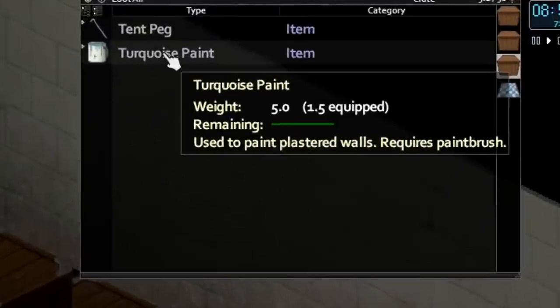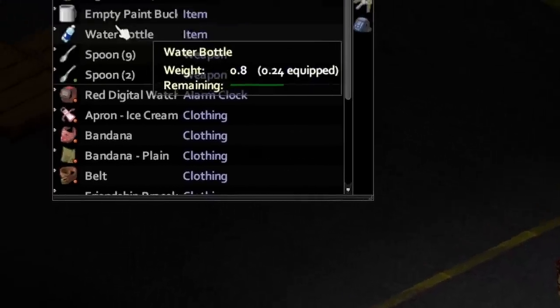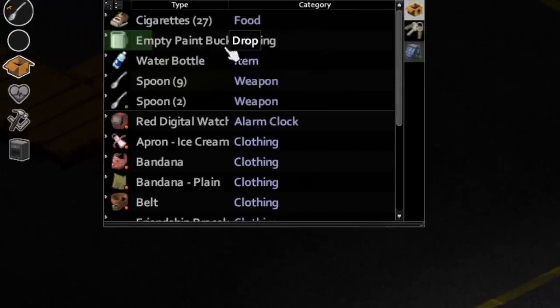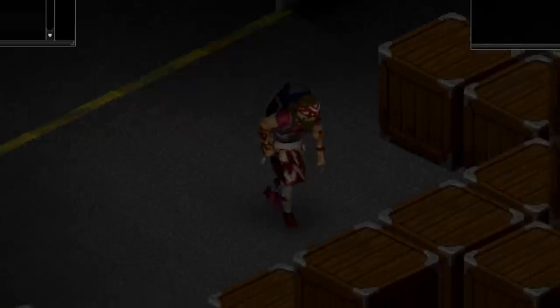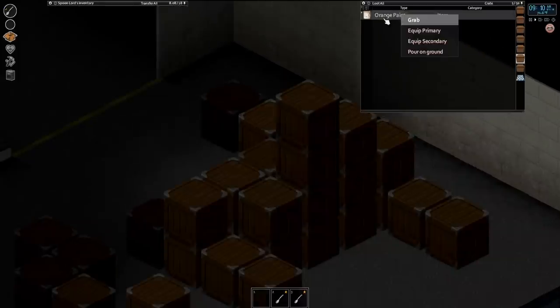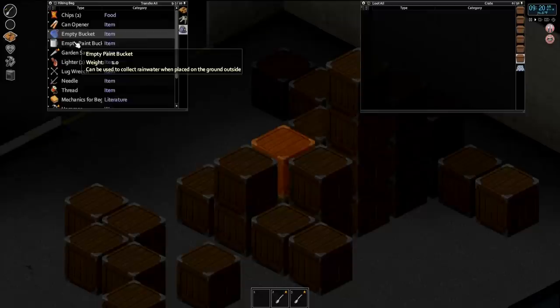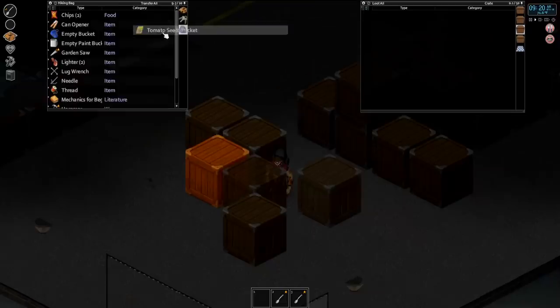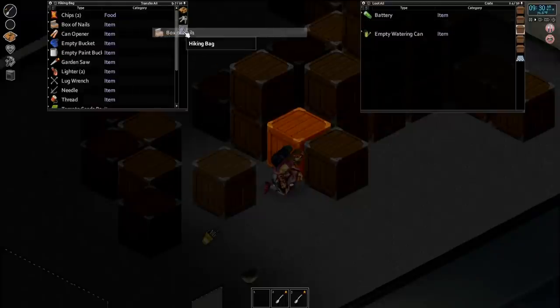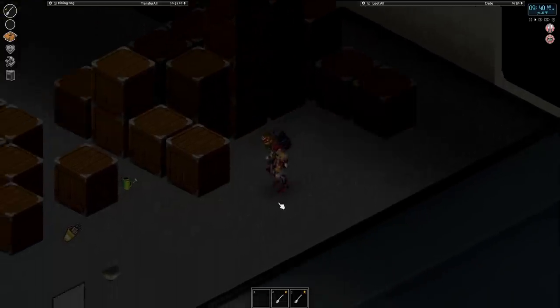We're actually going to be grabbing these paint cans here and dumping them on the ground. The reason why I am doing this is because these make very good water collection tanks. And since the water's probably going to go out very soon, I think it's about time we get a huge abundance of it. Thread, needle, more paint, lug wrench, empty bucket — I think three containers is going to be good for right now. We do have a bag and a vehicle, so we'll be able to take all of them. Let's go crazy! Tomato seeds, snails, nails, carrot seeds, a trowel — that will be good for a farm, but sadly not the item we're looking for yet.